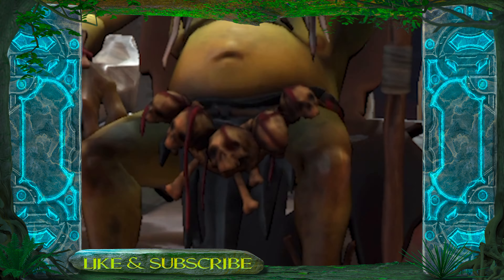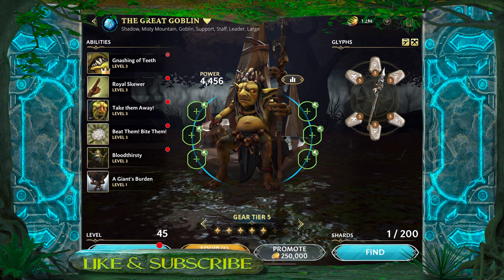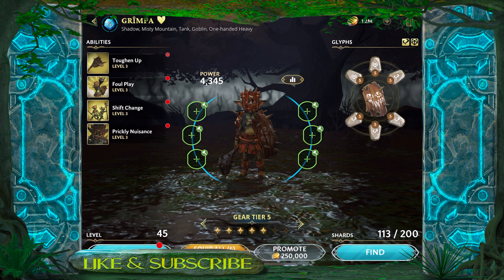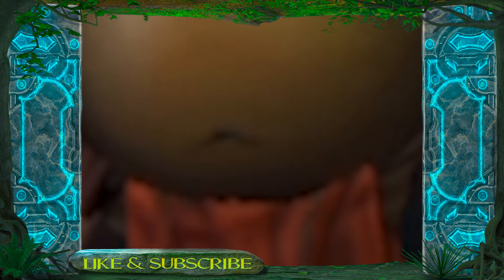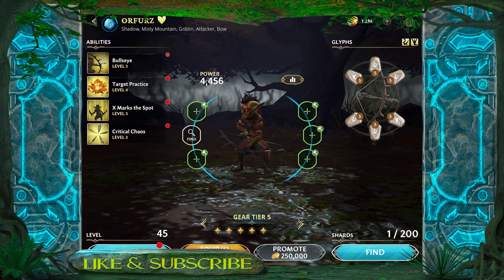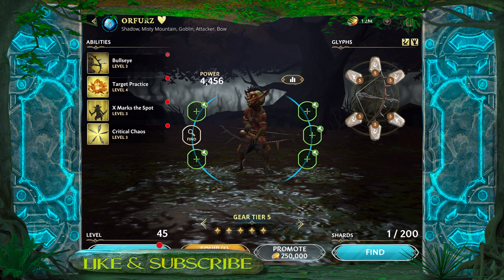I'm just giving you guys a quick snapshot of where the goblins are at so you know what gear I've put on them and what abilities they're up to. They're all currently at level 45. I am trying to do this putting the minimum amount into the goblins so that I can save those resources to actually work on Thorin once I've unlocked him, though I may need those resources to build the goblins a little bit stronger — we'll just have to wait and see.